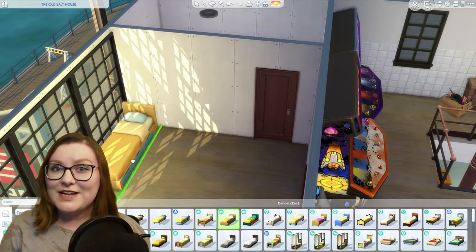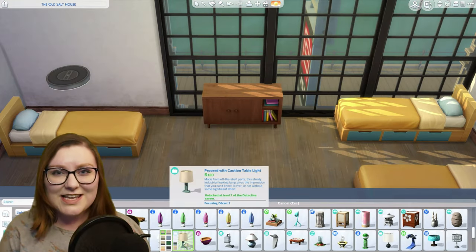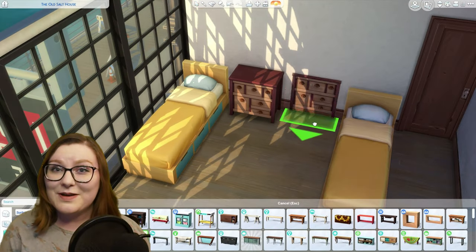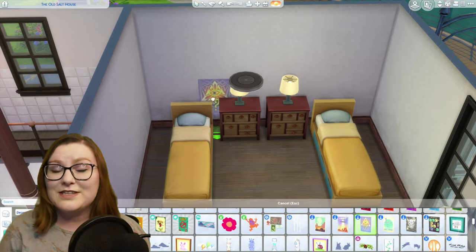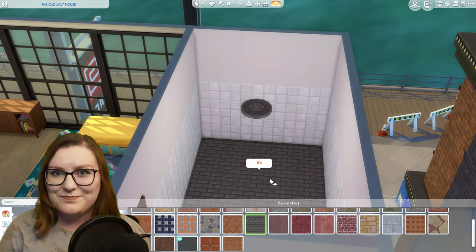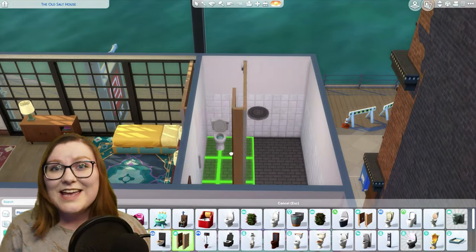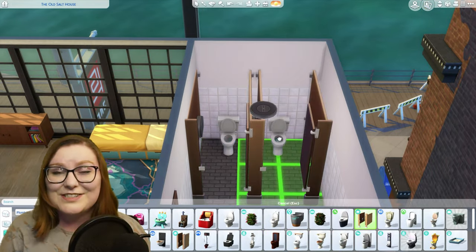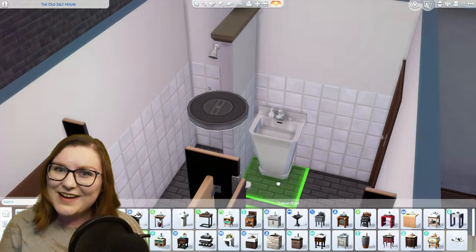The last two rooms are the bedroom and the bathroom. The bedroom is only shown for a few seconds during a couple of montage scenes, but I know there are four beds for the four Ghostbusters. In the bathroom I placed a few of the bathroom stalls from Discover University as well as the standalone shower from that pack. That just about wraps it up for this build — if you enjoyed this video please hit that like button and consider subscribing because it really helps me out. I'll see you all next time!